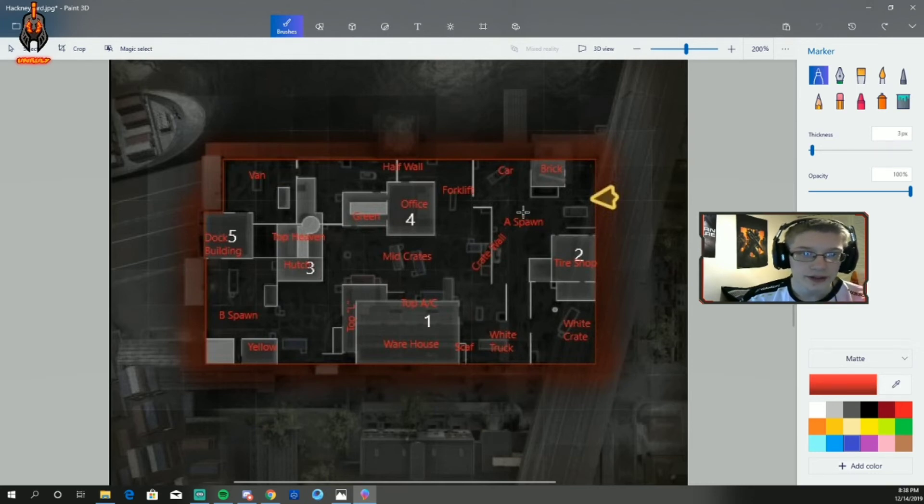Say your team is on the A or B spawn. You want to send one player up on the crate wall. The player on crate wall — you usually want to send your AR player there, because they're responsible for watching all of mid. B-spawn players are going to come through here because their goal is to flip spawns — they want the next hill after they win the fight.